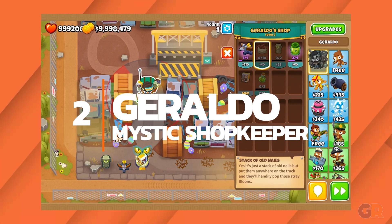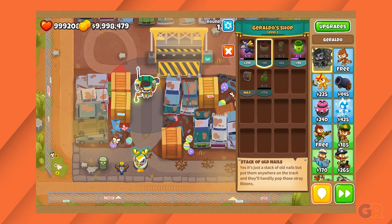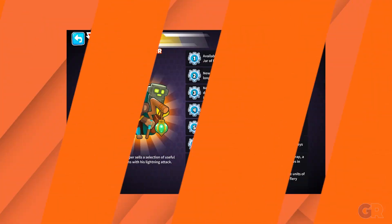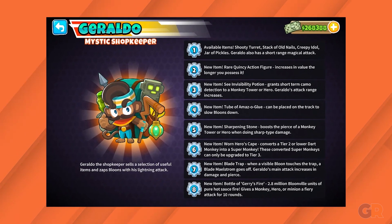Number 2: Geraldo. Geraldo was the best hero at launch and has held that spot despite many patches. His greatest strength is simple — players can buy whatever they need from him to defeat the current wave. He doesn't have a weakness to exploit, and the right tower setup can really boost him even more.